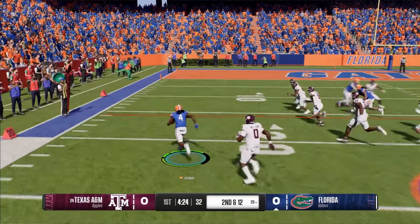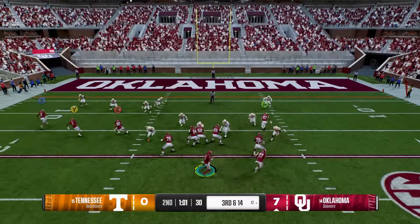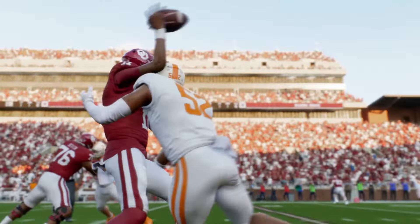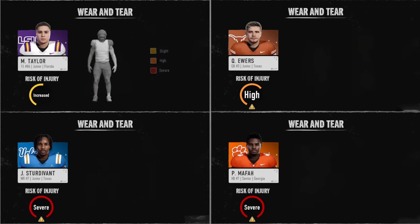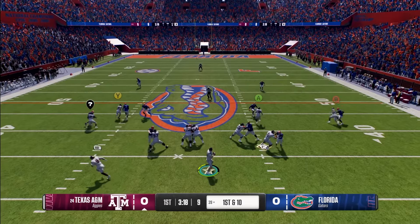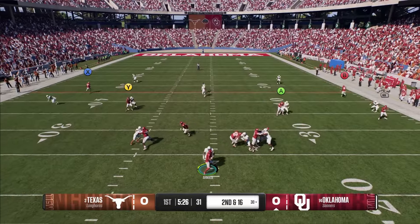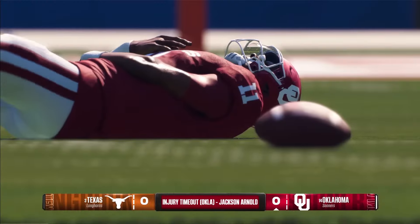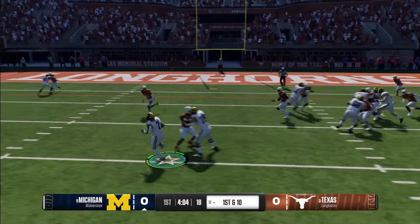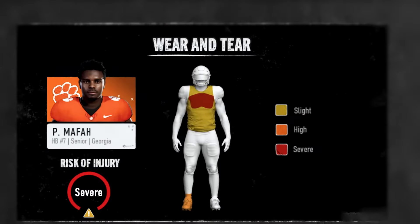That's why running backs' shelf life in the NFL isn't that long — they get hit so much, they start getting hurt, they're not as fast, and it's just cheaper to get a new running back. The wear and tear system is smart because it allows you to really change the way you do your roster management. Do you want to rest somebody for a smaller opponent to save them for the big game coming up next week? Recovery is just as important as prevention.